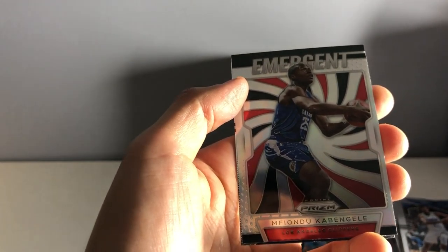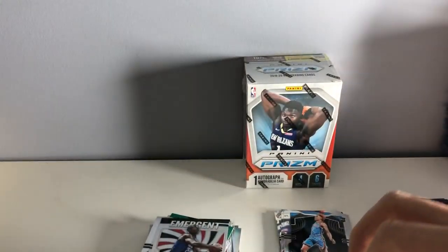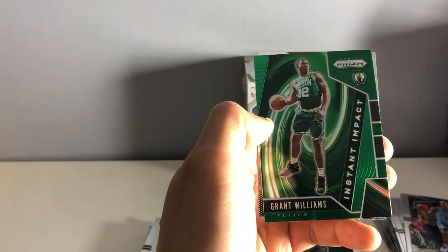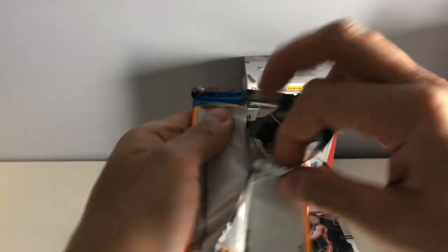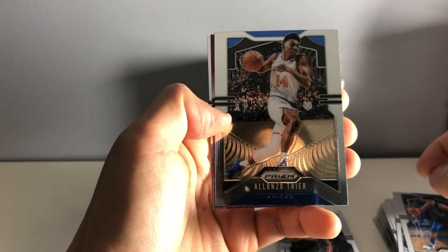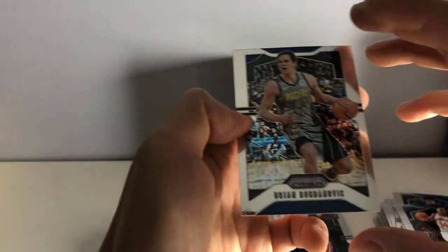Oh, we got a silver — Kevin Gale. And then we have a Malcolm Brogdon. Justin Jackson. Alonzo Trier — he's actually a Park Korean player. And we have a Purple Damian Lillard. And we have a Bogdanovic.